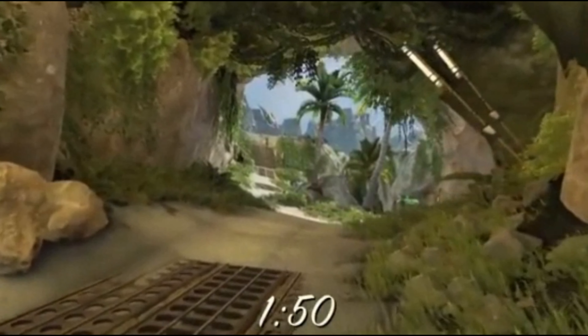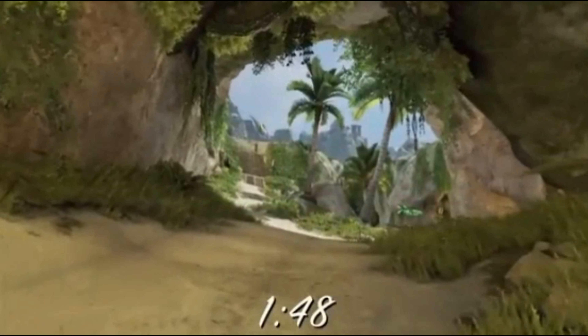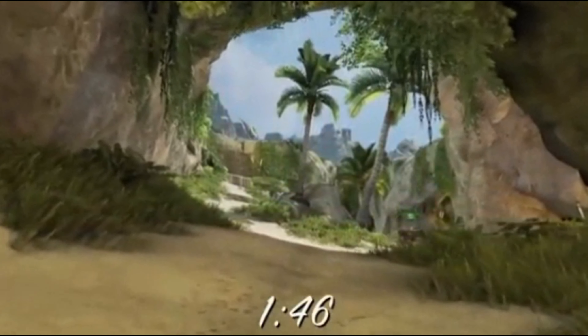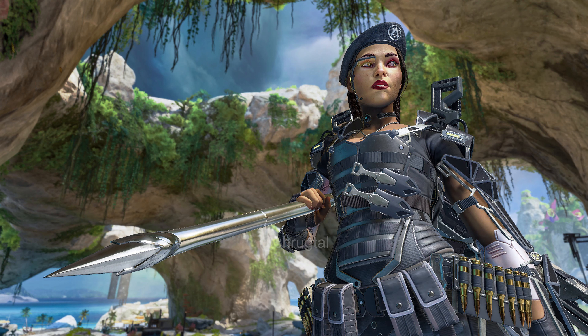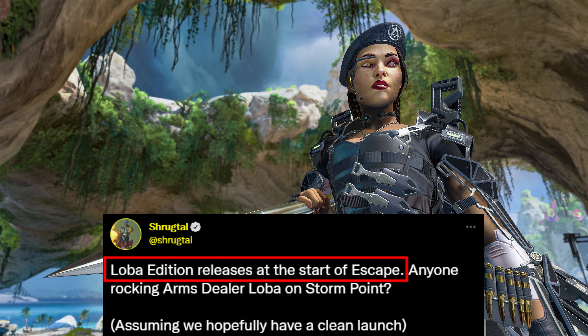And just quickly guys, Apex have released a full look at the new Storm Point map, so we'll be playing that clip in the background of this video. But now back to the leaks, and thanks to ShrugTool, we have some news that the release date for the Loba Bundle will be released at the start of Apex Legends Escape, or the start of Season 11.